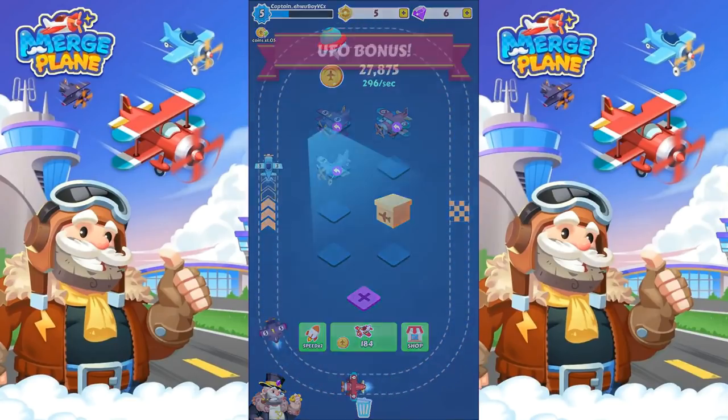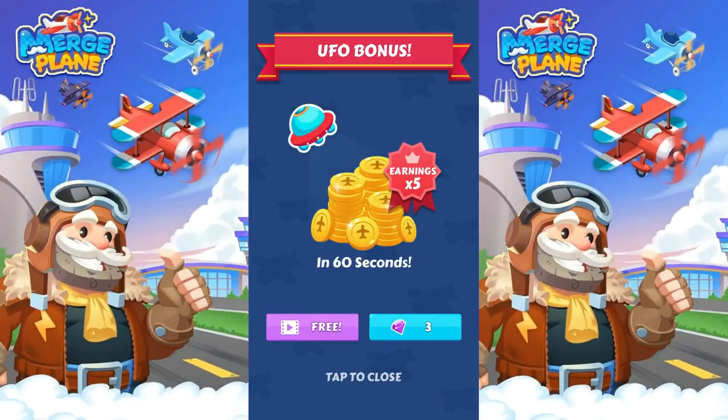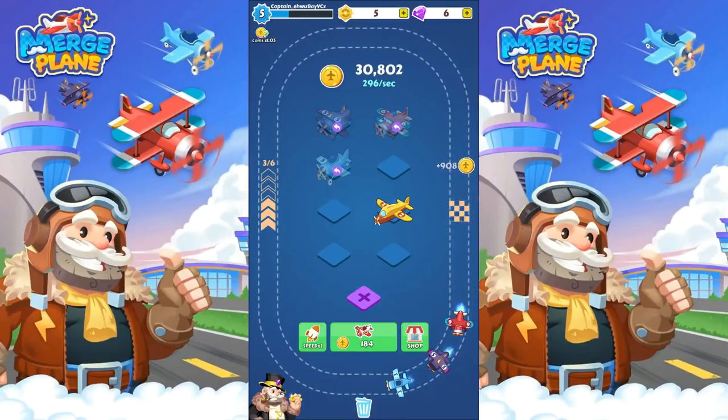What do you got here? 5 times earnings in 60 minutes. I don't think I'm making enough money at the moment to justify that, so I'm going to skip it. I'm thinking once I get going, that'll mean a bigger difference. Let's put him up there — until they give me another one, right? I'm guessing they dropped a box on me and it opened while I wasn't looking. 306 per second.